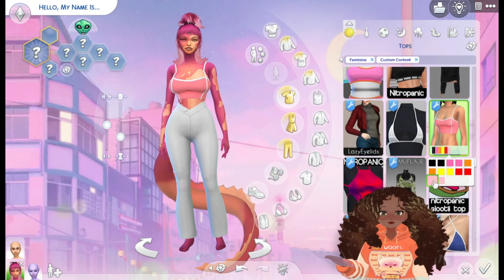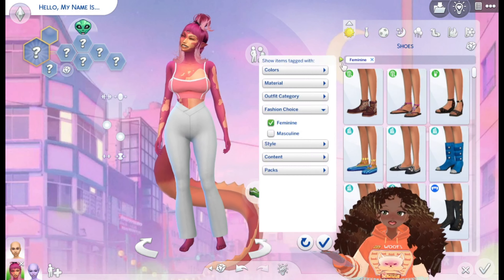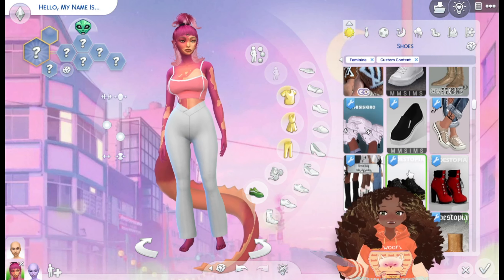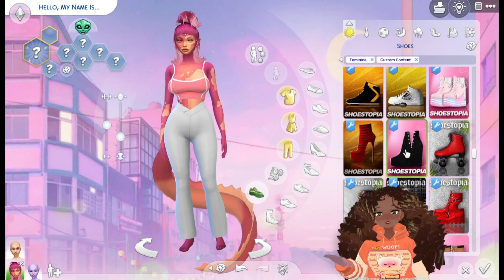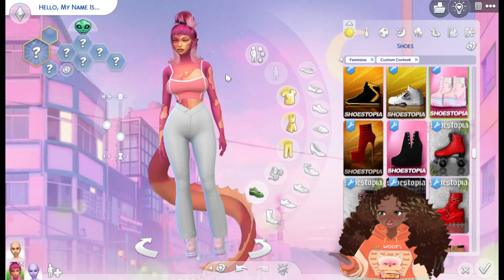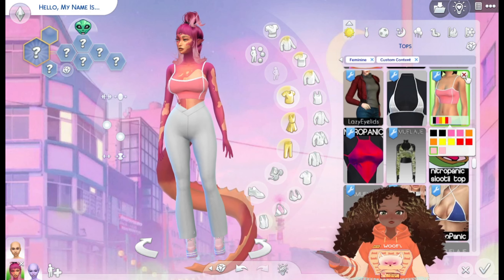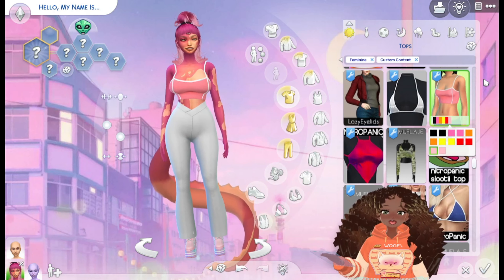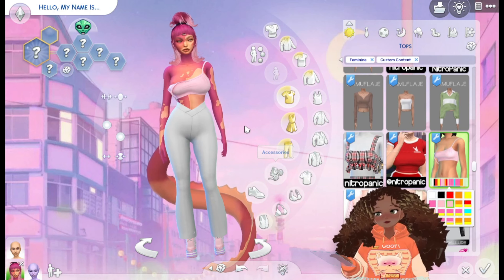Maybe this option in pink could work. If I give her some heels too — looking at shoes, the problem is the pinks never match. Eventually I find one that has a baby pink color that works, so we can go with that top and these shoes.